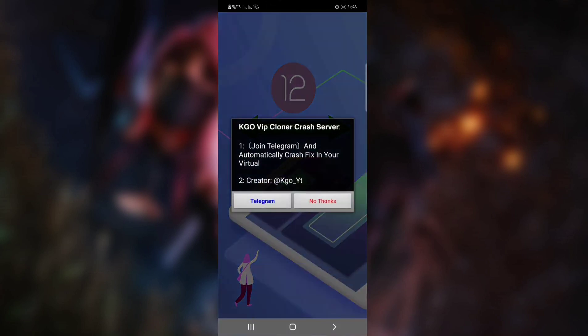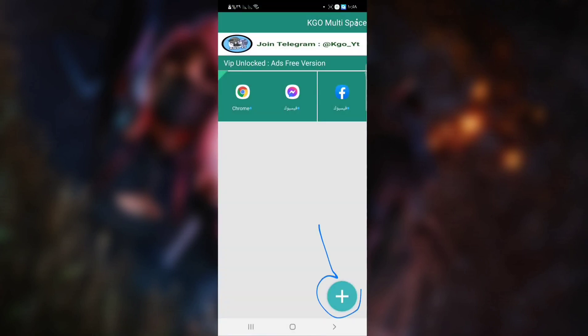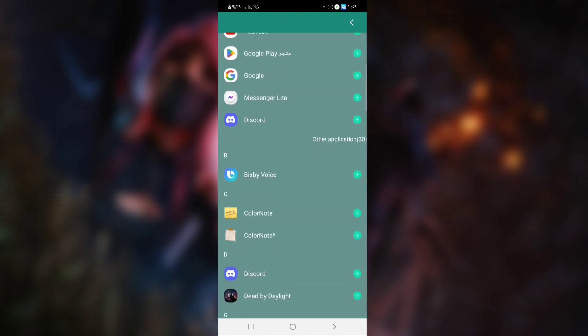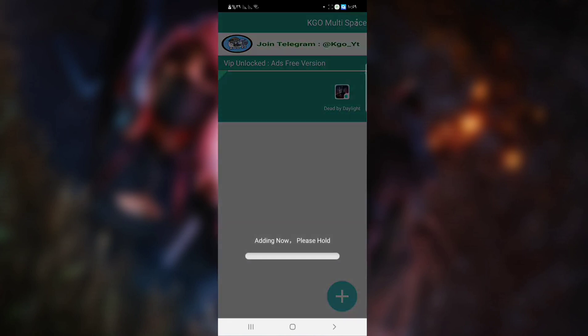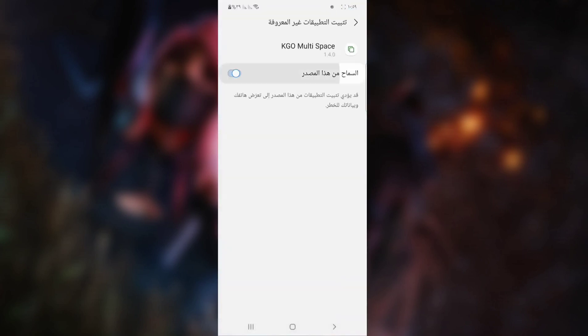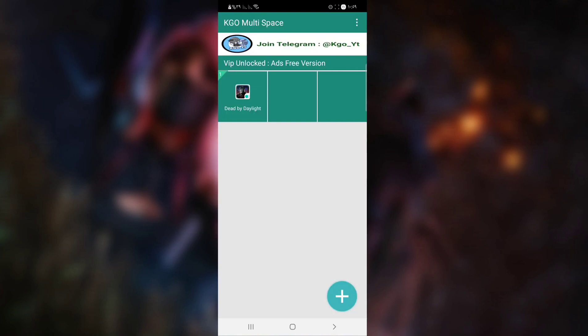Open this up and click the plus button and choose the game. Now open the game. Be aware: when the game is opened from this app, you will have to download its files from the beginning.